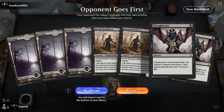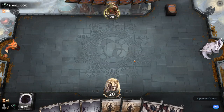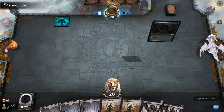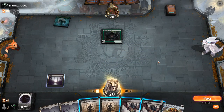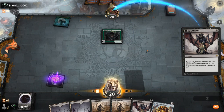We're on the draw. The hand is not ideal but it's a keep — Thoughtseize could punish any combo strategy. Opponent Mulligans to 6, and this looks like a Winota deck potentially with a turn-1 Elf. Do I want to Thoughtseize? Probably, since we can Thoughtseize twice and take away a powerful 3-mana play.